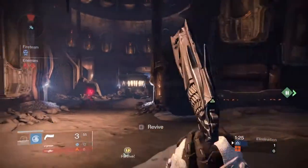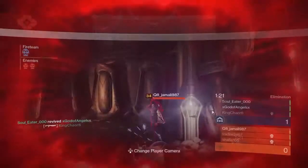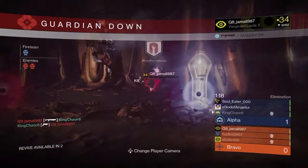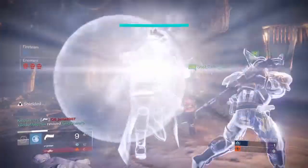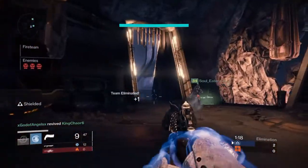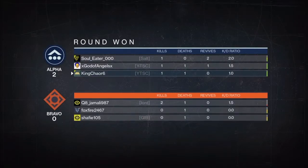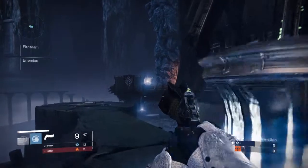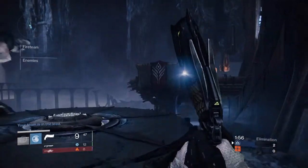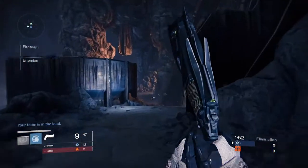You mainly want to stick with hand cannons and pulse rifles since they're pretty good. But your primary is all about you — if you're comfortable using a Bad Juju, use the Bad Juju. You need to use weapons that you're comfortable with and have fun using. Now for the real deal: you guys want to be running what I like to call combo strategies.